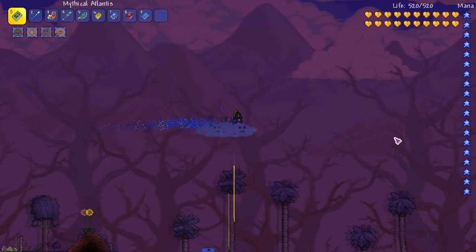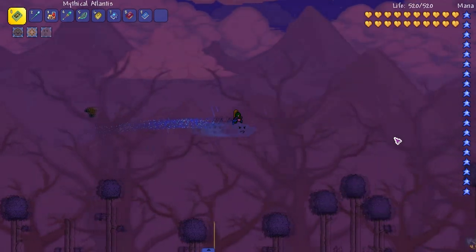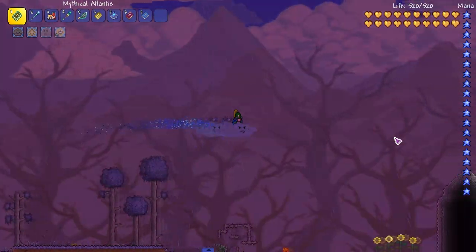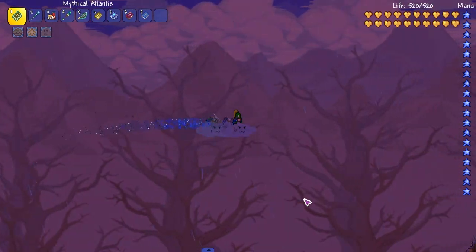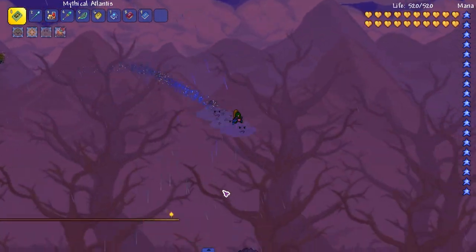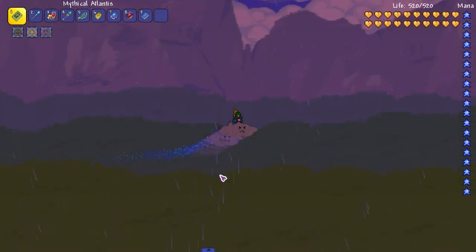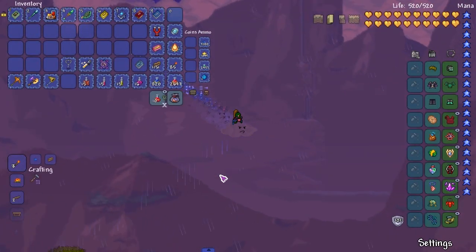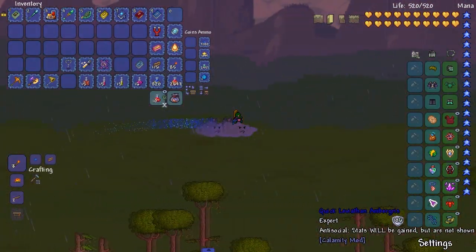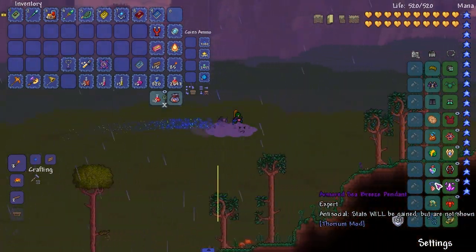I don't know if I ever showed off the nimbus during rain, but you can't really see the actual rain it does, or the lightning, but it's pretty cool. We get those homing bolts, we rain on people — it's very nice.